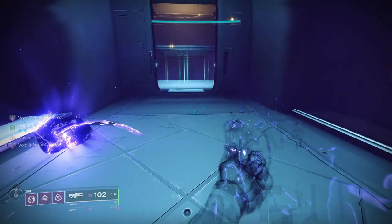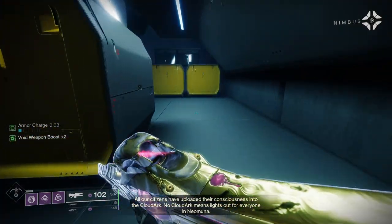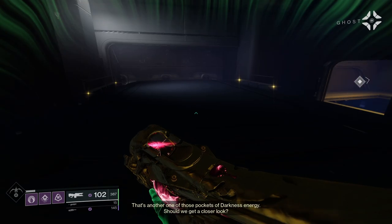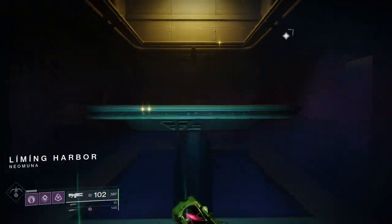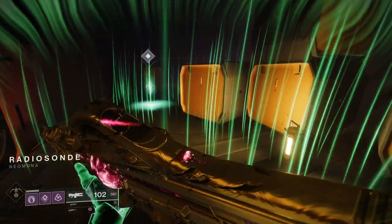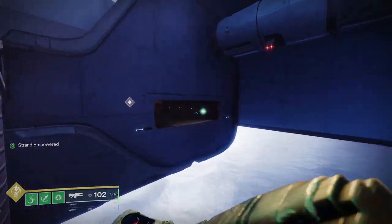Everything from this point onwards we can do completely invulnerable to damage. Just run through as normal, all the way through, up until you get to the little strand prompt which is here. You want to run up to this and then run back — all the way back until you zone into a previous area and it says 'Liming Harbor' at the bottom — and then just go straight back in. That re-instance is actually what gives us the invincibility. It's just something about this mission specifically that lets you do it; don't know why it just does, and it hasn't been patched yet.